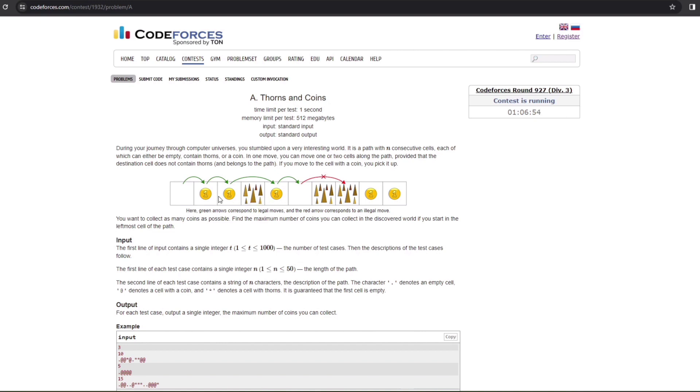Starting from the initial position, you jump and get a coin, jump again and get the second coin. If you had taken a one-jump there were thorns, so the game would have ended. So instead you take two jumps, then jump to collect the third coin. The total coins collected is three.